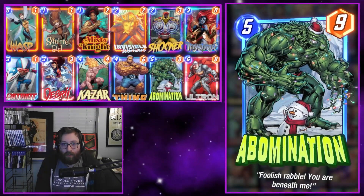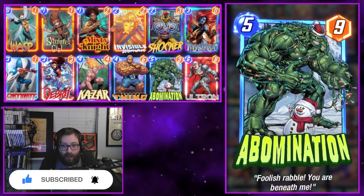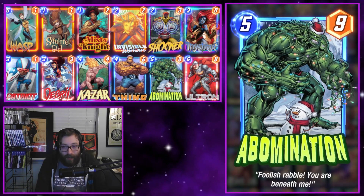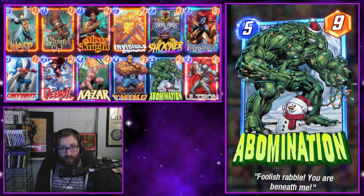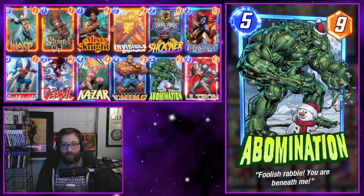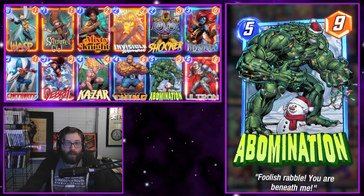What's going on everybody, Zombies here again, and today we're back with another Marvel Snap video. In this one we're checking out the Abominable Patriot. There are a few textless cards that you don't really see a whole lot of play in Patriot, and I wanted to try it out and see how good or how bad these cards are. It helped that I got one of the winter vacation variants - I got Abomination, so I got a cool skin for him.